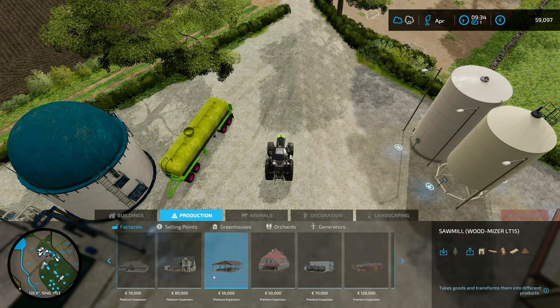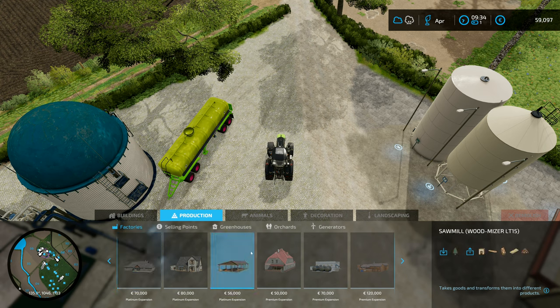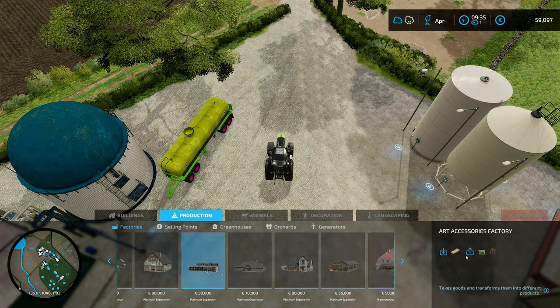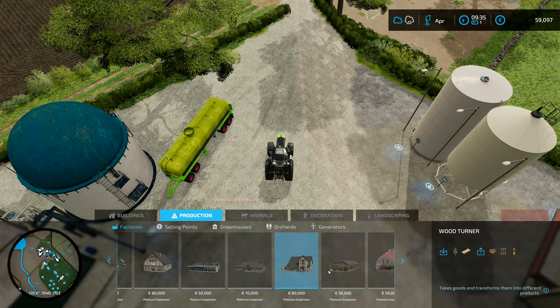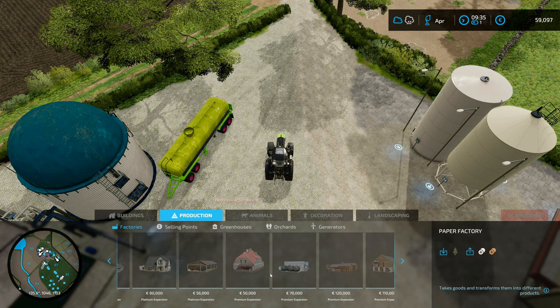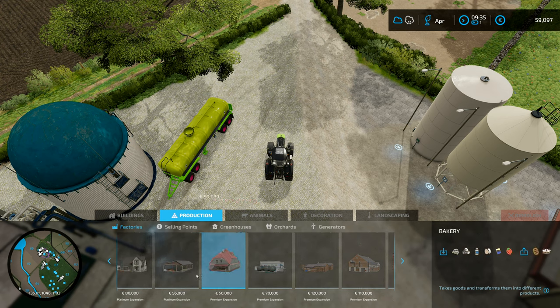We've got the platinum expansion — this is the sawmill right here with all the various things we can do. I haven't actually been doing anything with this, but what I did find out is I have a mod somewhere that allows us to grow wood in a greenhouse rather than going and harvesting it. I thought that might actually be pretty good because we could use some of these — I've never actually made any of these things, so I thought that might be quite a cool thing to do. Now we've got the premium expansion, I'm just going to have a look at the stuff we've got.